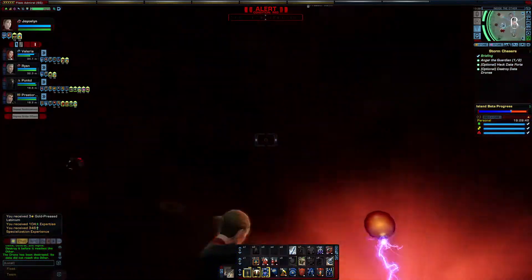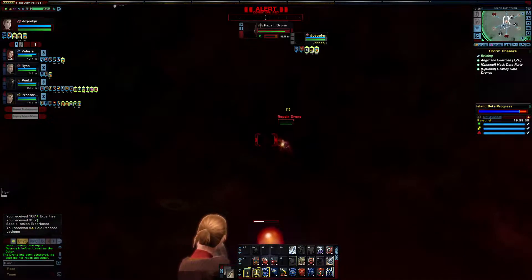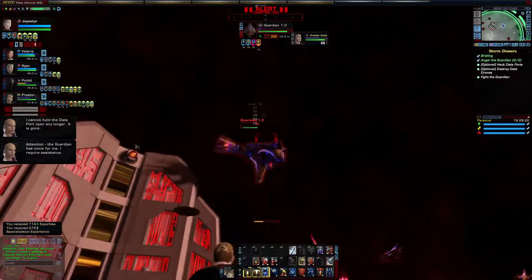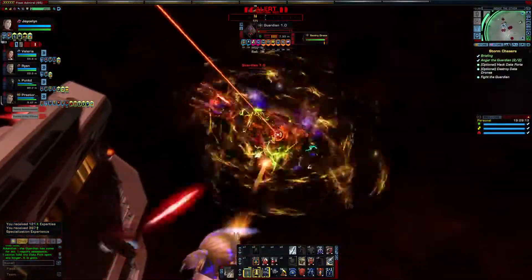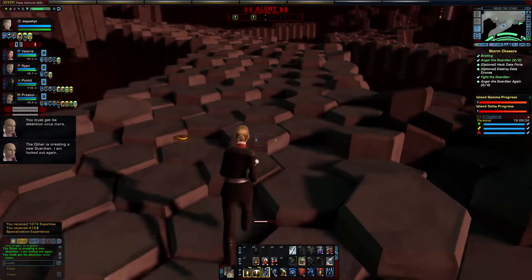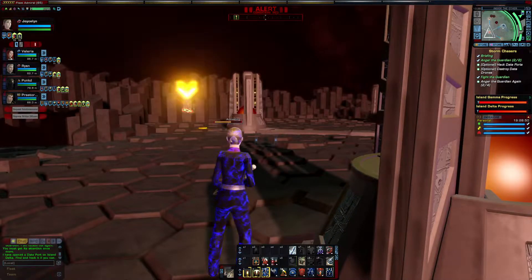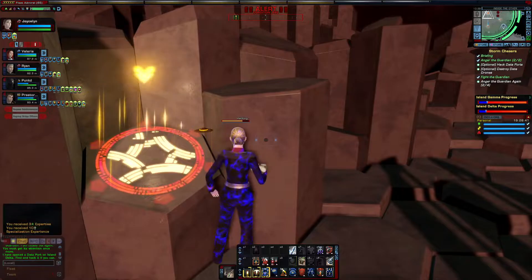At least this is a lot better than the actual mission. I require assistance. Guardian 1.0. You must get its attention once more. I have opened a data port on Island Delta. Hello, data port.